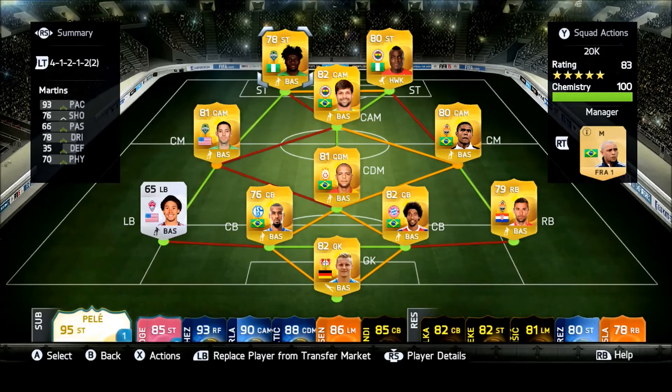Martins up front has 93 pace and a five-star weak foot — one of the best strikers on the game. He scored quite a few goals for me. With Emenike I really recommend going for power shots; I scored some nice outside-the-boot long shots with him, which was quite surprising because he doesn't have the best stats for that. With Martins, I recommend trying to take it around the keeper with his pace and rolling it into the back of the net.